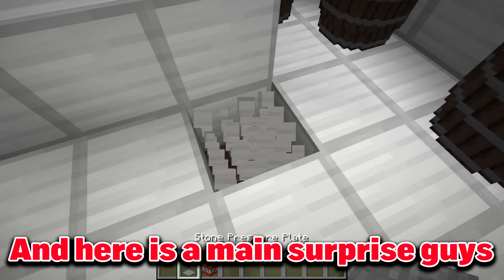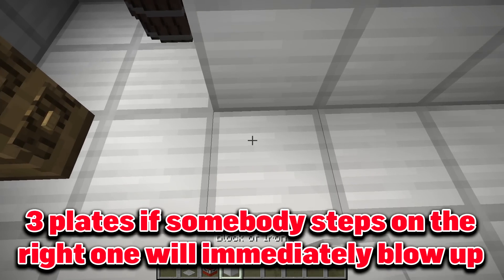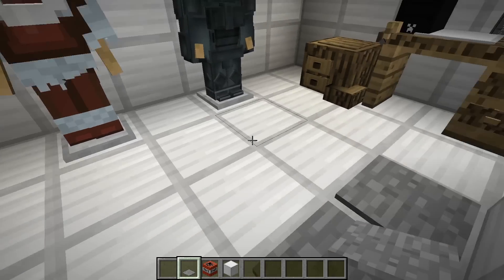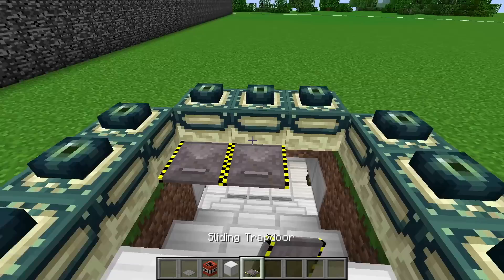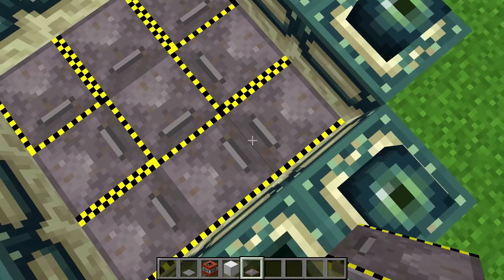And here is the main surprise guys — I put a single TNT block right there. Three pressure plates: if somebody steps on the right one he will immediately blow up. I know which plate is safe, but if he steps on the wrong one, then boom, goodbye. All right, that's about it on the inside. Let's protect our ender bunker from the outside. Write in comments if you like the bunker.